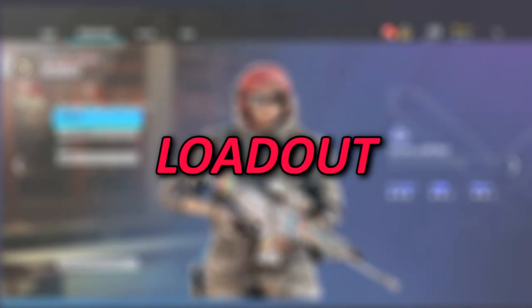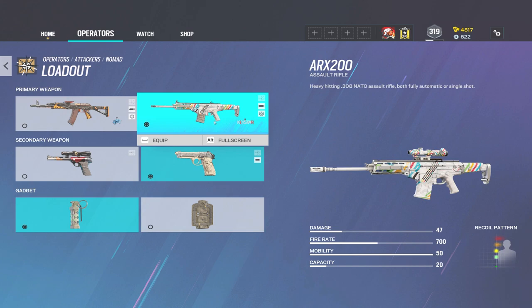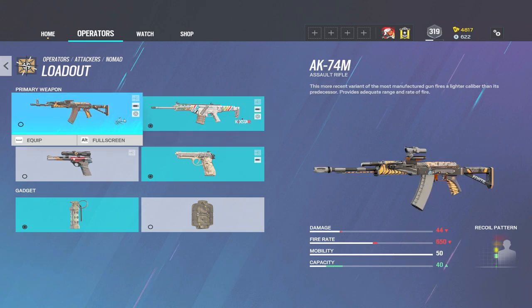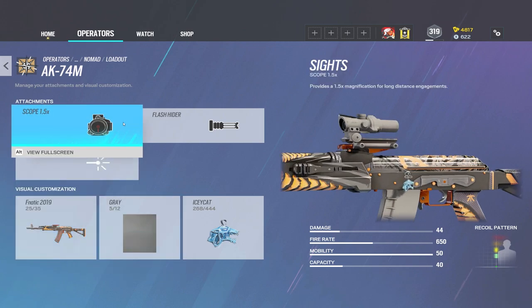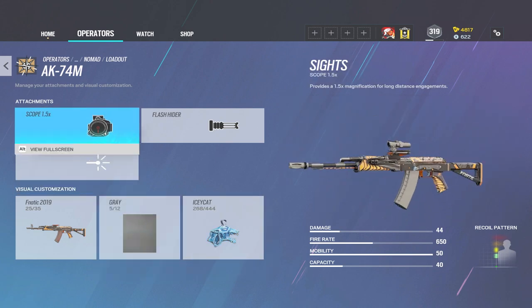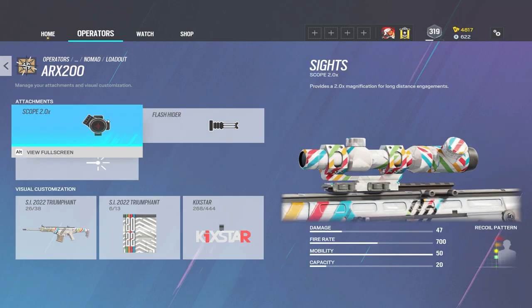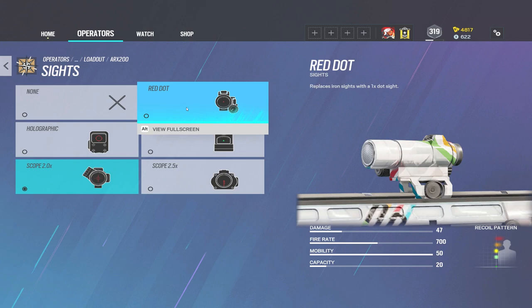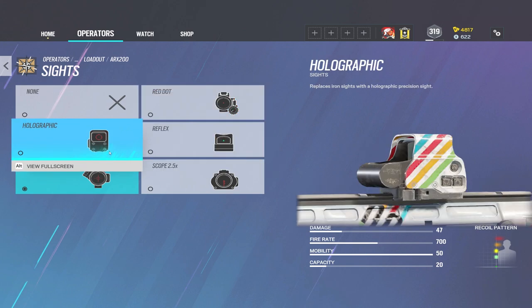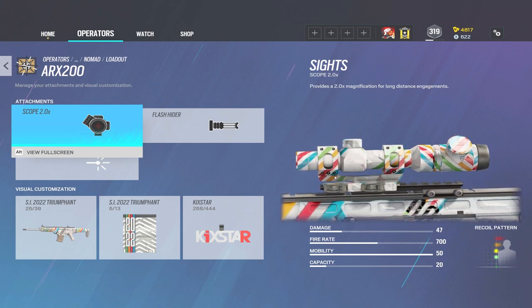Now we're going into her loadout. She has the AK-74M and the ARX-200. Personally, when I play Siege, I don't really like the AK because the recoil seems a little weird to me. Take it into T-Hunt and try to control it. But the ARX is a lot more stable, so this is definitely the gun I run. It has a 2.0 and 2.5 scope, and also holo, reflex, and red dots. I usually run a 1.5 scope but she doesn't have that on the ARX, so the closest is the 2.0. It does pretty good close and mid-range, so I would definitely try this scope first.